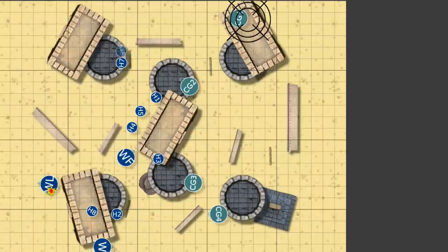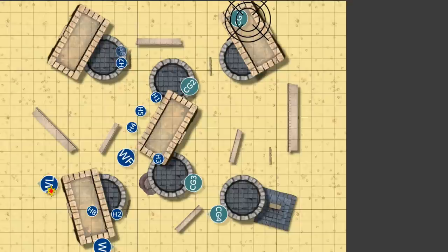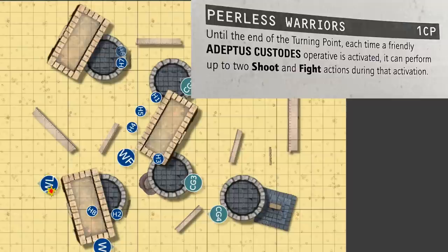Moving into turning point two — Tyranids are playing Feed because this is the turn they get stuck in. Most of them will probably die this turn, but they'll each be doing one extra damage which might just tip things over. Meanwhile Custodians are playing Peerless Warrior because this is the turn where everything has to happen — they need those double shots and double fights.